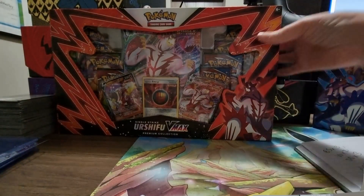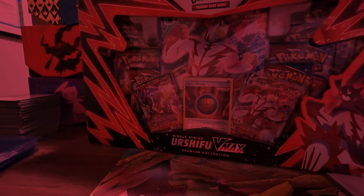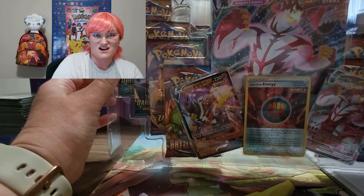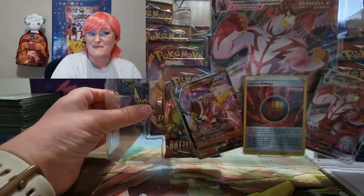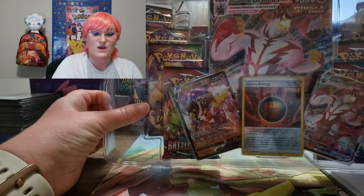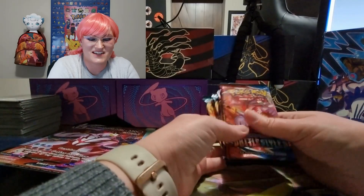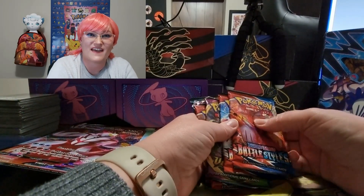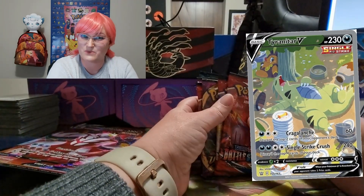We're gonna see which one has the better pulls — red versus blue. Let's start with red. We have our giant card, our Urshifu V, Urshifu VMAX, and our special Single Strike Energy card. Starting off with Battle Styles, we are going to be looking for that Tyranitar alternate art — that's gonna be one of the chase cards we are looking for today.